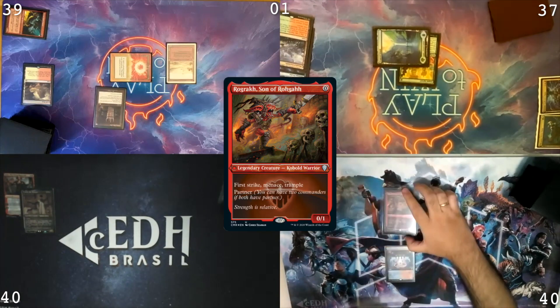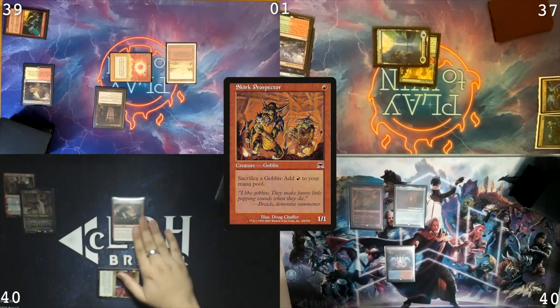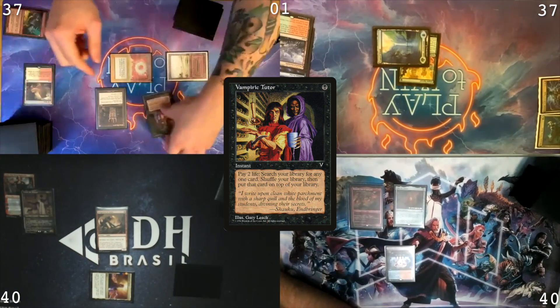Trini Center. Rograk. Mock Center. I'll pass. Commander Tower. Play Spectre. Cast. Your end step, I'll cast Vampiric Tutor. 37. I'm gonna put that card on top of my library.